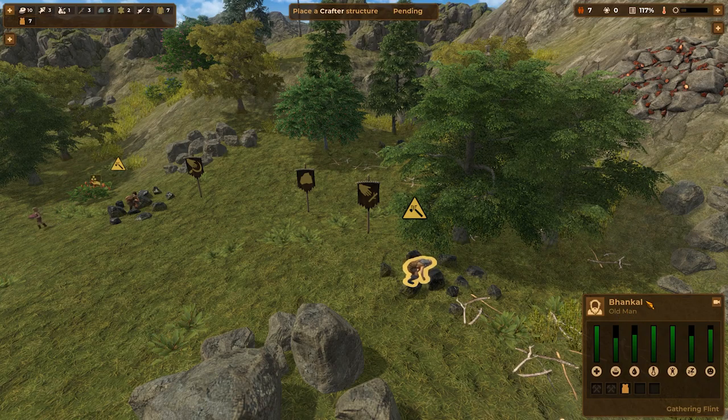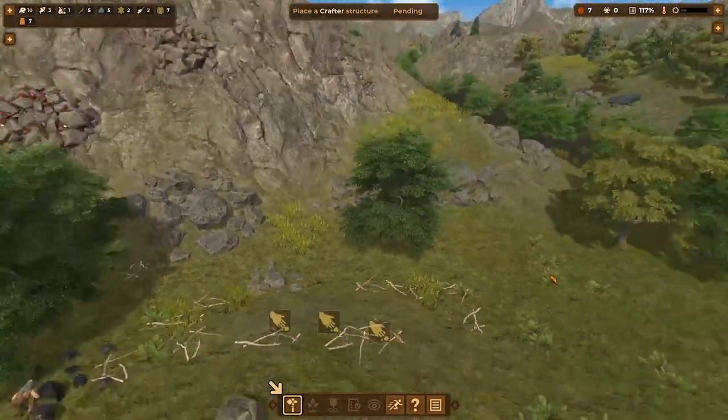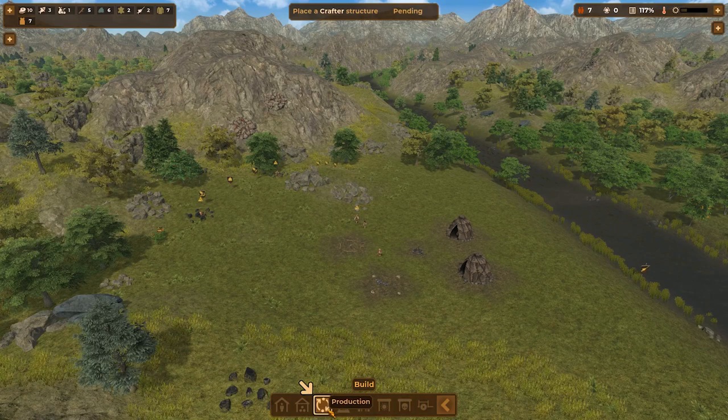Bunkal, I guess is how you would pronounce that. They've got a system like the Sims kind of going on here where you have different metrics — temperature, hydration, nutrition, morale, rest, stamina. Okay, that's cool. Nothing of supreme interest right there, but that is pretty cool to watch. Let's go ahead and build a crafter for production.